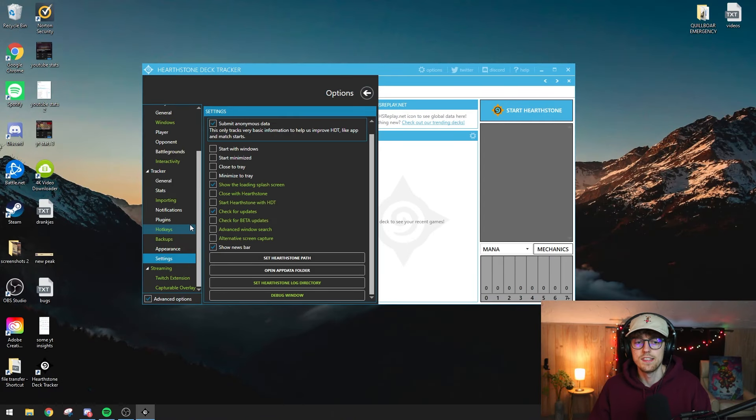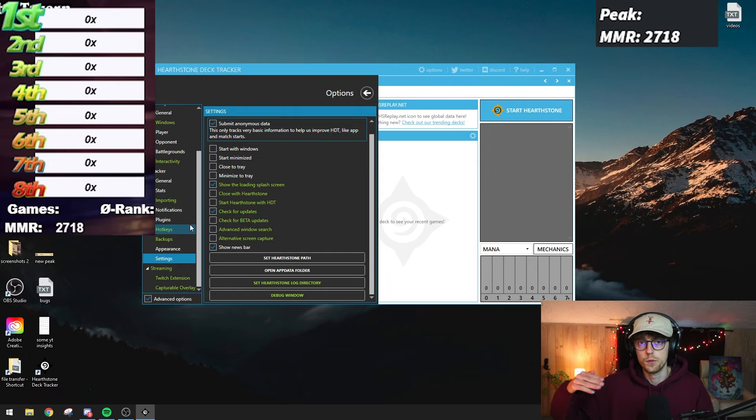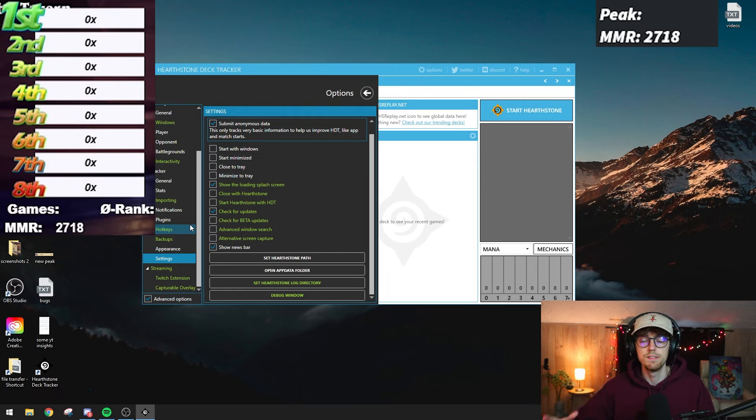Now let's talk about the fancy features like showing what MMR you started with on a climb, how much MMR you gained or lost in a day, and stuff like that. These are plugins. There are multiple plugins you can install for Battlegrounds — not that many yet, but more will likely be added. You can even write your own plugins for Deck Tracker if you're handy with coding.